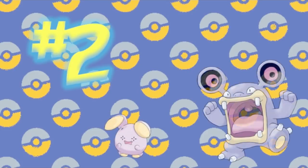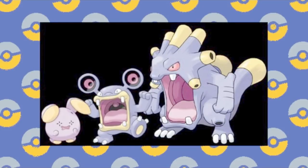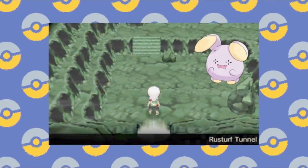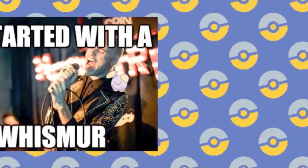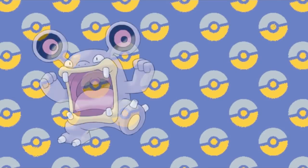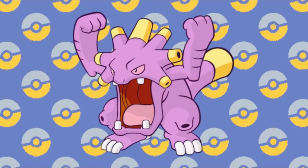Number 2: the Whismur line. This family of weird speaker mammals is one I've always enjoyed and found rather iconic for the Hoenn region — there's even a whole cave devoted to just this Pokémon. But when it comes to shinies, it's strange. Whismur has its yellow highlights turned green, which could be alright, but then Loudred and Exploud have only a slight tinge of difference from purple to pink, and nothing more.